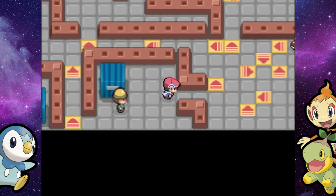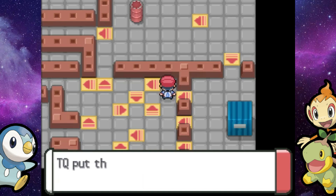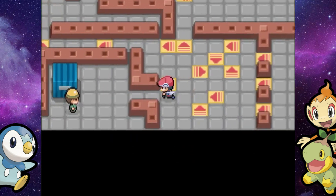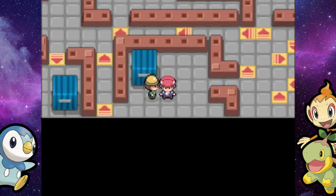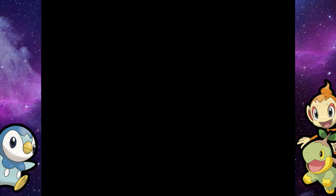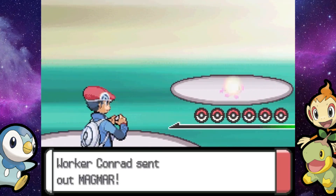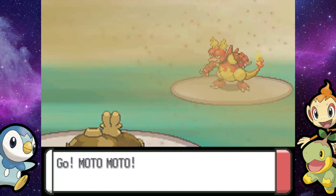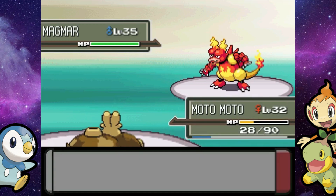That led us here. We can just backtrack and grab the item — it's a Rock Incense. I'm pretty sure you need to go up there to get to the end. This might be the right direction, considering we're battling a trainer. Luckily this guy only has one mon. And we are about to grab the TM for Flamethrower, which is super awesome.